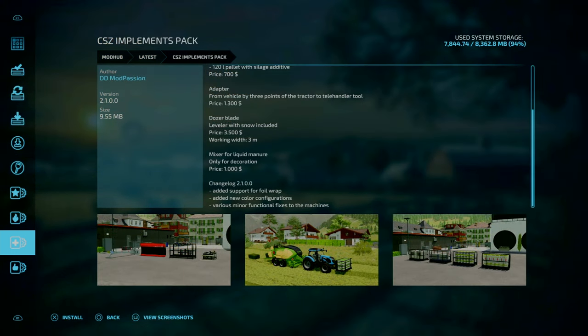Changelog 2.1 for the ZSC Implement Pack by DDModPassion: added support for roller wraps, added new colour configurations, and various minor functional fixes to the machines.